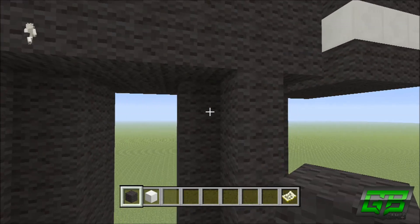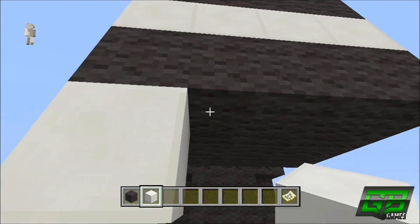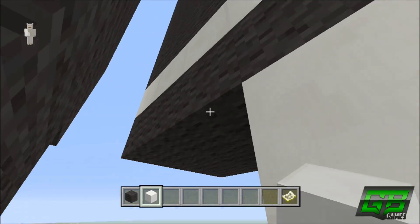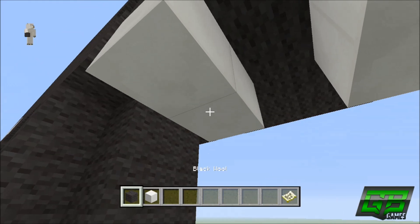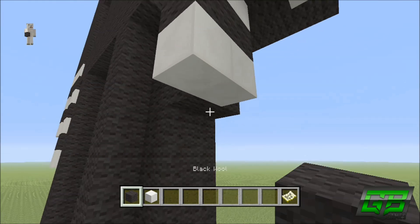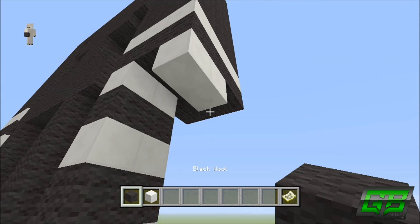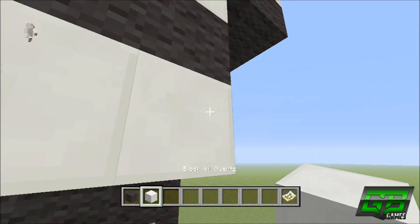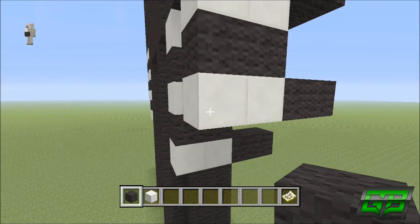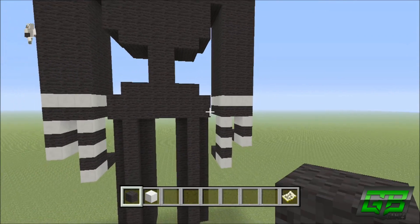For the right side, go to the far right corner, place a quartz, go backwards one, go over to the left one, leave that block, place one here and one behind it. On the inner one: two black wool, two quartz, two black wool, two quartz. On the outer one: two quartz, two black wool, two quartz. Coming off the bottom rows of quartz, bring it back two using black wool. You have now built the claws — slash fingers — slash whatever you want to call them.